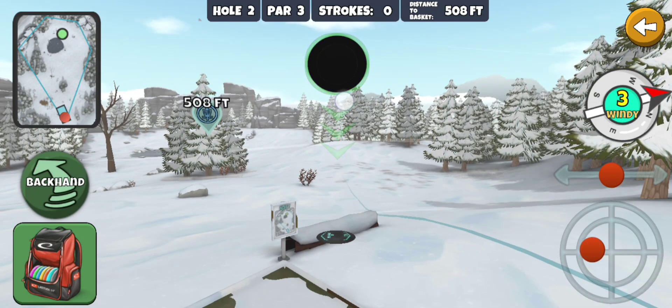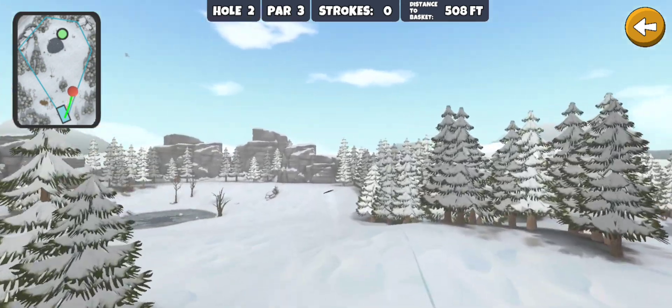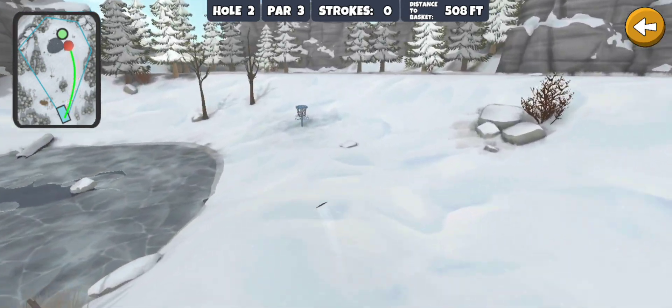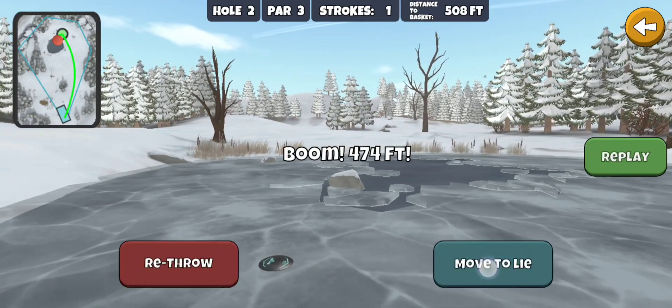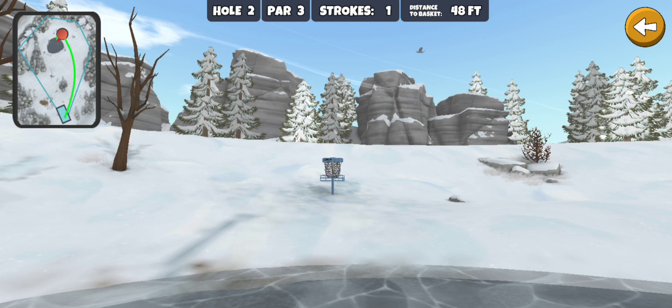This is the glide skip rive. Aim way over here, and I'm going to do a big hyzer. Just know this skip here — it tends to skip to the right. Oh, it's looking good. Come on. Right off the basket — I thought I had that. Let's see if we can save our birdie here. Dang, that would have been a nice one to get.